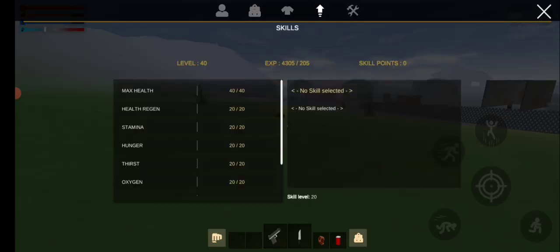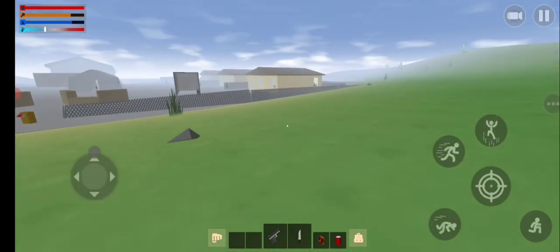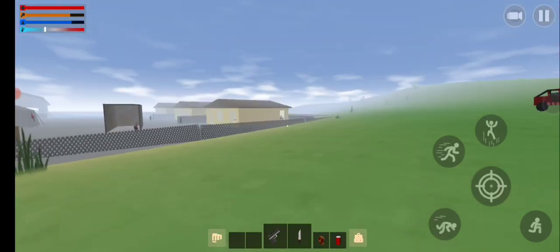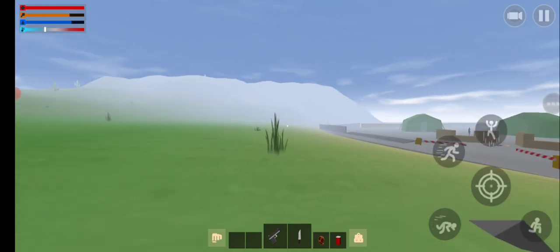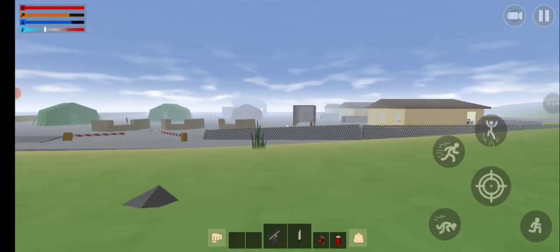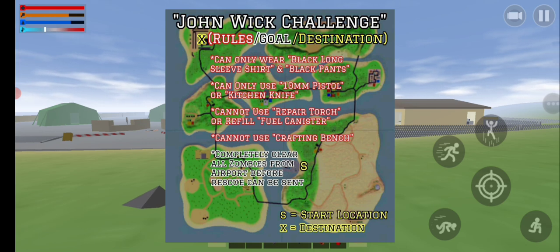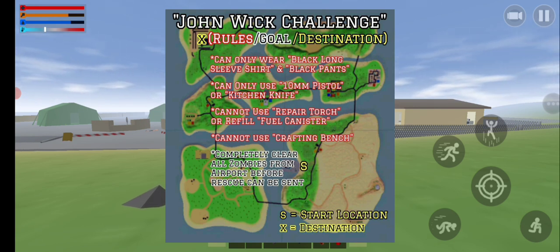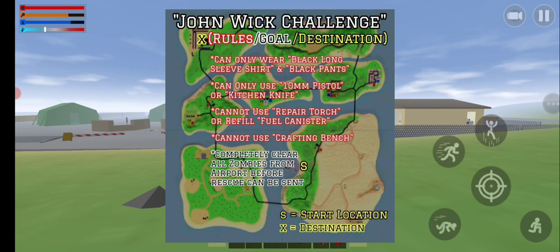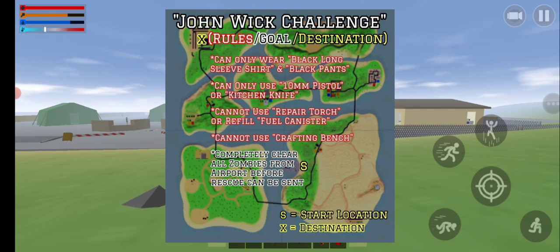So I won't be leveling up or anything like that, like I would be on my other profile. When I'm using my new phone the aiming snaps sometimes — it's almost like the phone thinks I'm hitting both sides of the screen at the same time. Anyway, I'll put up a screenshot of the rules for the John Wick challenge. I can only wear a black long sleeve shirt and black pants — no mask, no hat, no glasses, no backpacks — and I can only use a 10 millimeter pistol, silenced or not, and a kitchen knife.